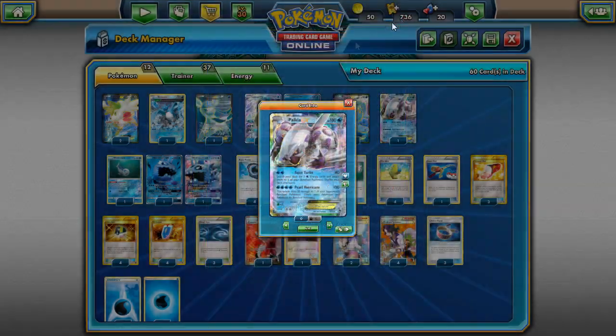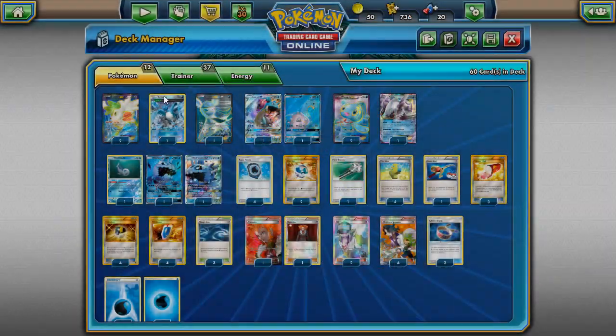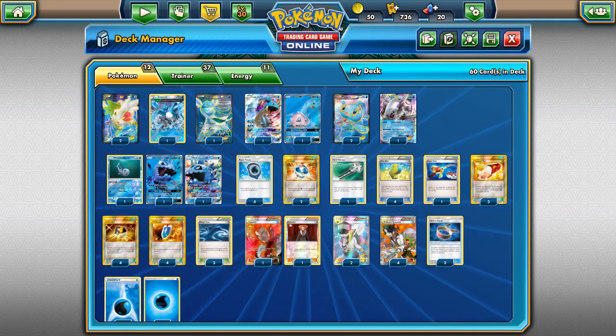We have two Lapras and one Palkia. Palkia is great in the early game with Aqua Turbo - if you really want you can do Pearl Hurricane needing four Waters, but Palkia is mainly here for Aqua Turbo. Glaceon is another main attacker for decks that play mostly evolutions like Solgaleo or Evolutions. We also have Articuno, which is really good with Choice Band - basically gives you a near-free coin flip and lets you take multiple prizes including three prizes off an EX or GX.